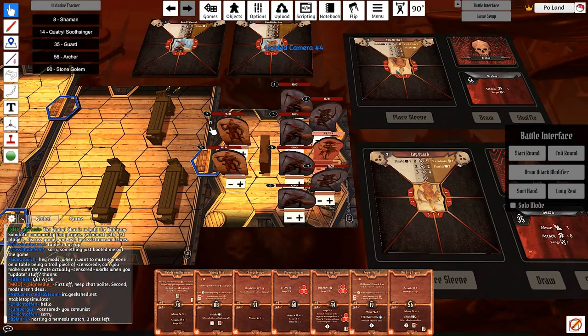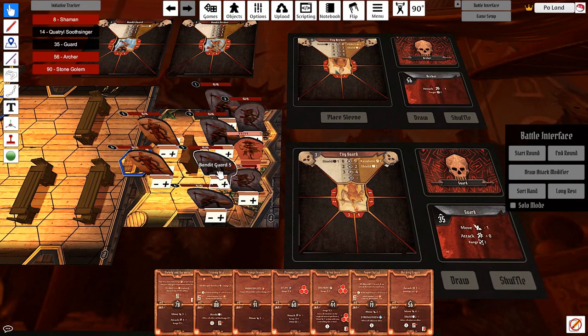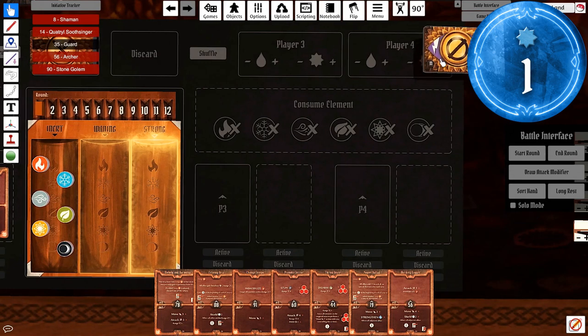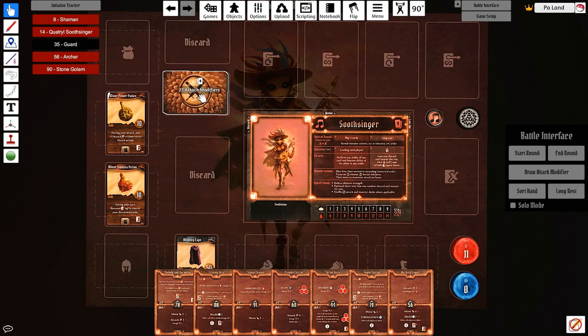Looks like we've drawn a bunch of modifier cards, so we'll have to ignore them. We are only concerned with the Guards for now, and they will be moving before our units at Initiative 49. They have the ranged attack, so they will stay where they are and perform ranged attacks. But first, let's get our turn going. We shuffle 2 curses into the deck, and then we get 10 blesses in our deck. So these are 10 blesses - we'll put the whole bunch here and shuffle. And we're done.